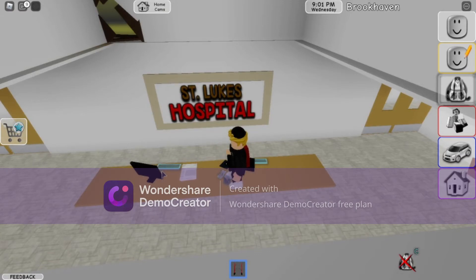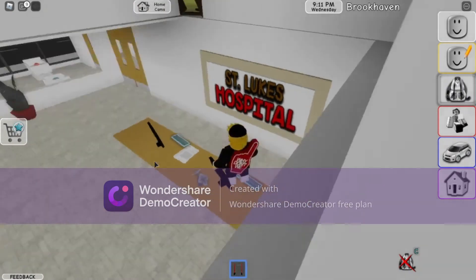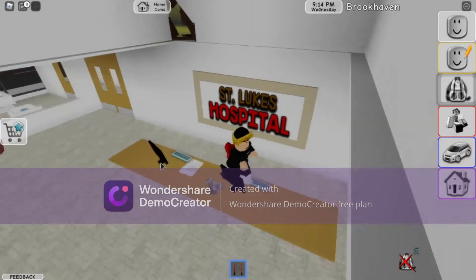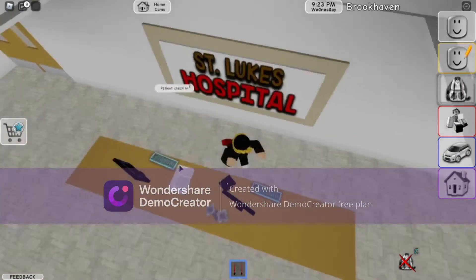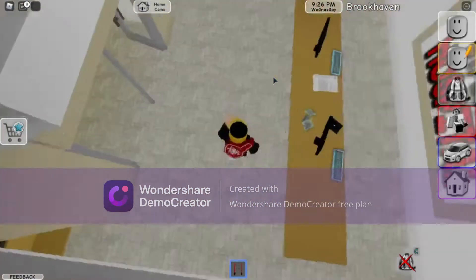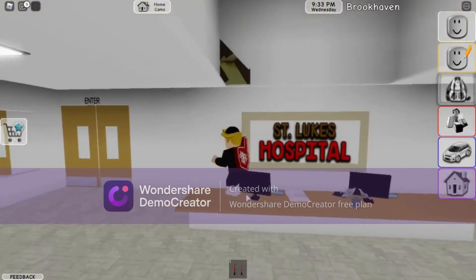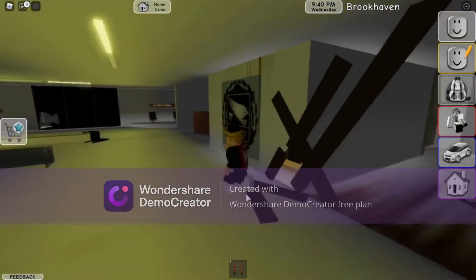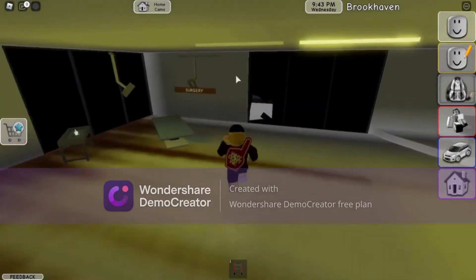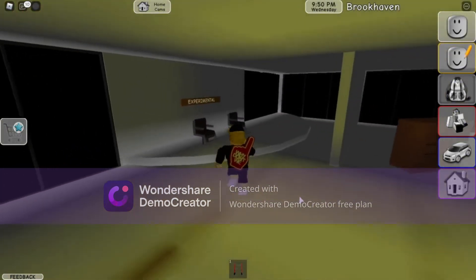Let's get our ladder so we can get in. Make sure you slide and place your ladder. It's very hard — oh my gosh — very hard to put it. Okay, I'm just going to go there. You guys can get to it without any problem at all.